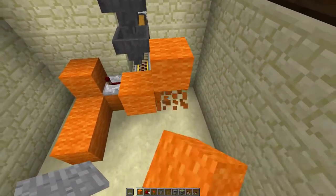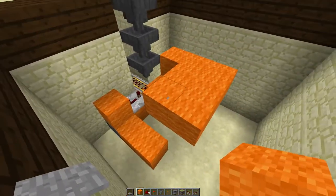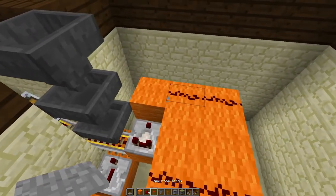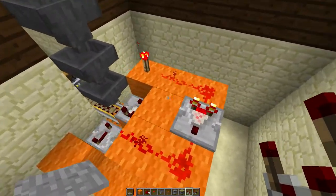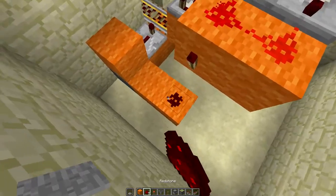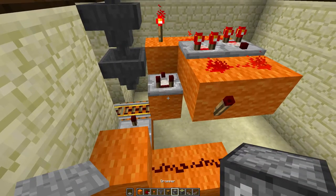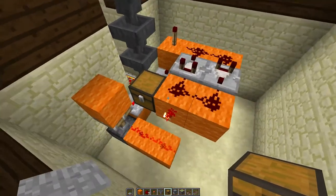Place a block there, come up 1, come over 3, come over 2 on each one of them. Place some redstone dust there, dust there, a redstone comparator there, a torch right there, a comparator facing that way, and another comparator facing like that. Then grab a torch, place a torch right there, and 2 redstone right there. You'll also need a chest — place a chest right there on that block, drop an item in there (it can be any item), and that should activate the piston.